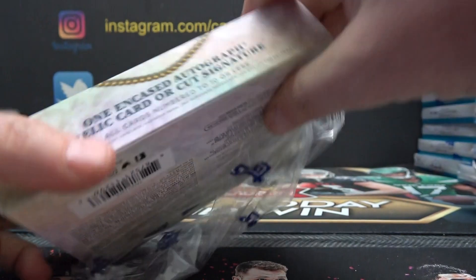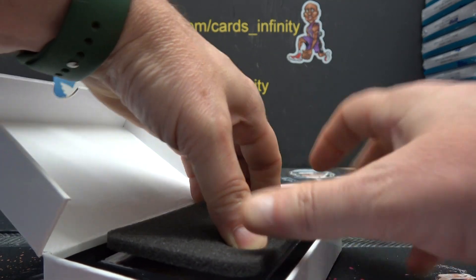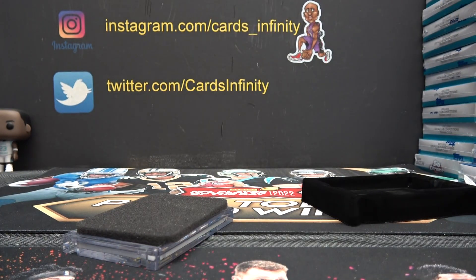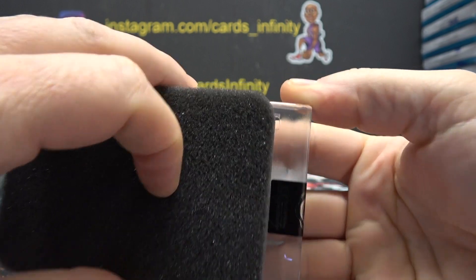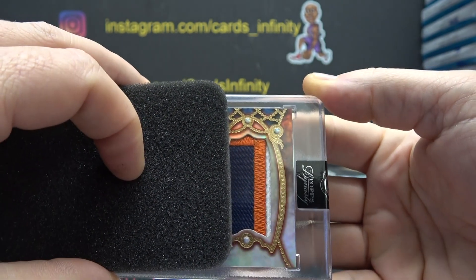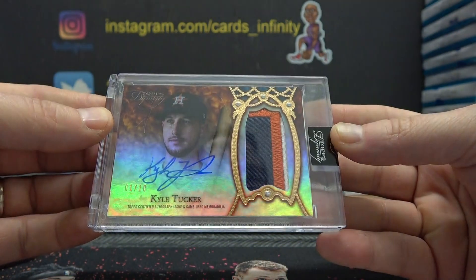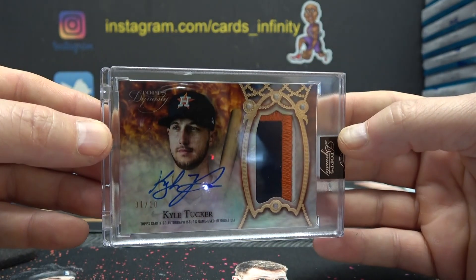Dynasty. It's stuck. Is that orange or red? If it's red, it's a one of one, I think. Let's see together. All right, definitely not a one of one — not with that patch. And it is Kyle Tucker, one of 10. It was orange on the top. One of 10, Kyle Tucker — good looking card. I think every patch in Dynasty is game used, not player worn, just game used.